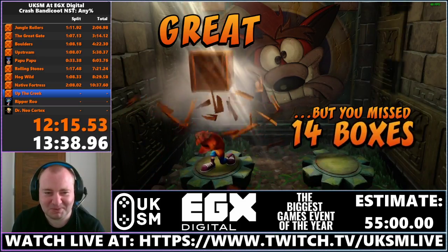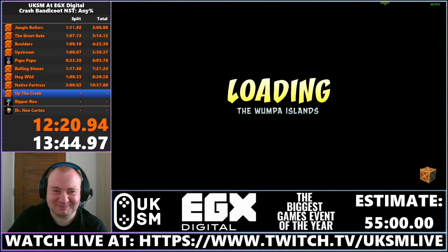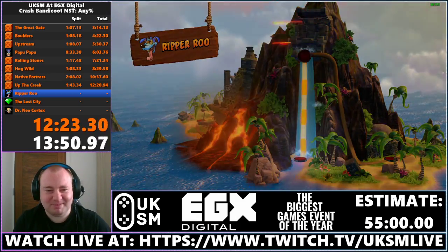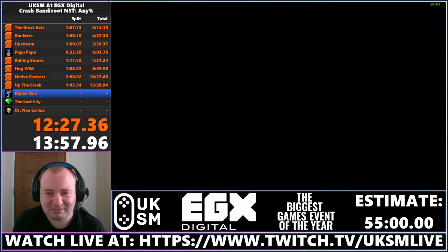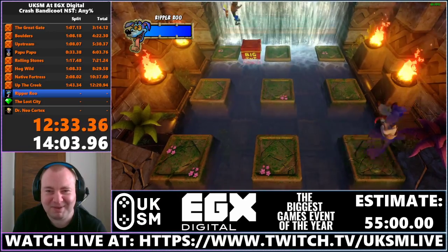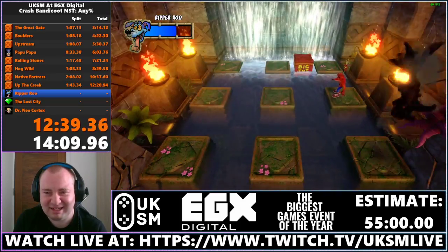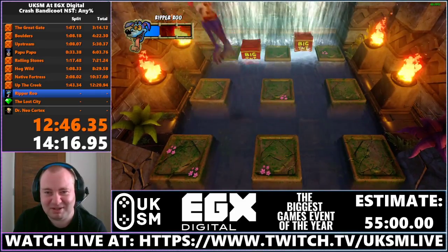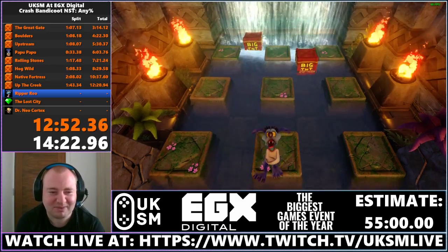We are going on to our next boss after this — the infamous Ripper Roo, the crazy kangaroo. I'm going to be doing a cool damage abuse here. I do have a mask so immediately I'm jumping to the top. As soon as Ripper Roo starts to jump to the bottom right platform, I jump on the TNT and it hits him. For the next TNT, as soon as he gets to the middle platform, I spin it. Then I immediately go to the top left TNT — and that's Ripper Roo done. That's the fast way of doing him.